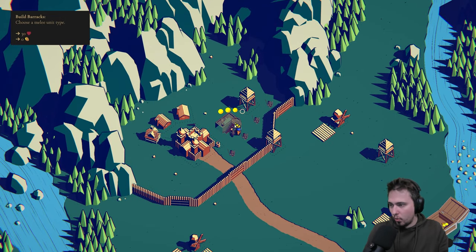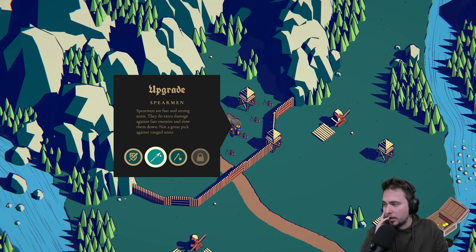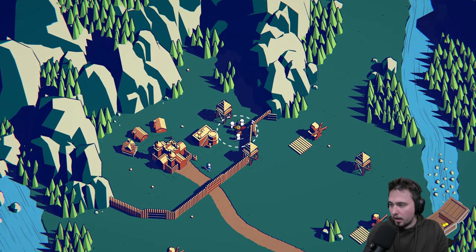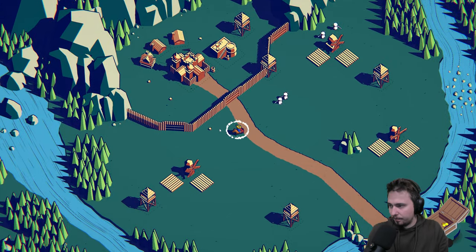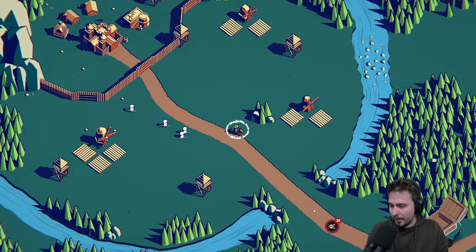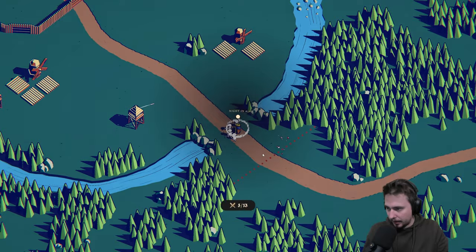Knights are versatile warriors, well armored against ranged attacks. Spearmen are fast and strong, doing extra damage against fast enemies and slowing them down, not great against ranged units. Flails can attack all enemies circling around them. Let's go Spearmen - we both are Spearmen now, that's kind of cool. I should also go upgrade my farm a little bit. We've got 15 enemies and a decent amount of towers, hopefully this will go well.